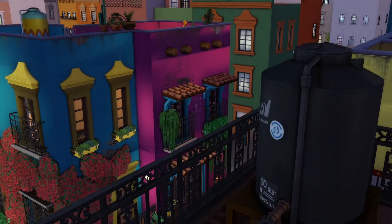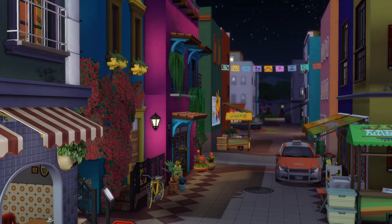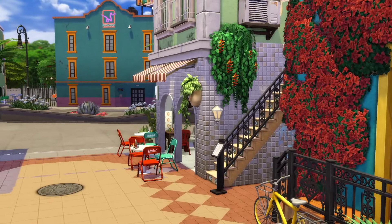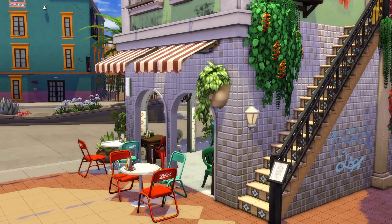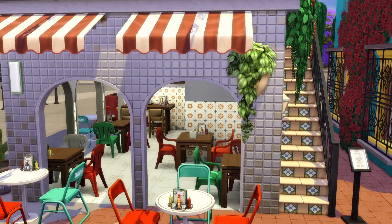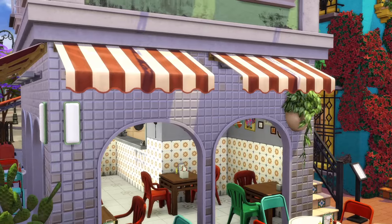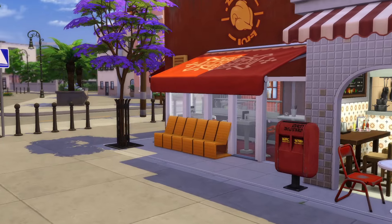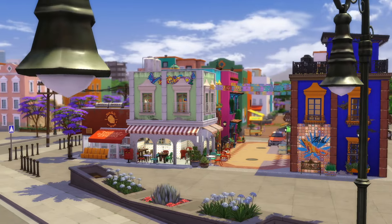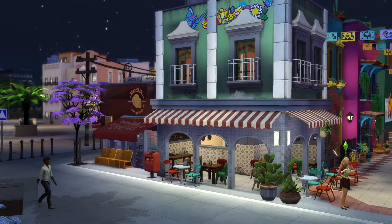I wanted people to be able to actually go in and have a kind of restaurant vibe towards it. So you could either make this a restaurant or a lounge — it just kind of depends on what you feel your Sims are going to vibe with. I'm definitely making this a restaurant. I think making this a restaurant would be very, very cute. There's plenty of places to sit, and there's even a functional restaurant your Sims could maybe even own with Dine Out. And we have shops over here too.